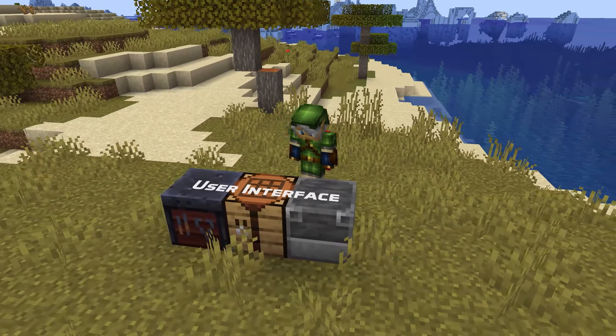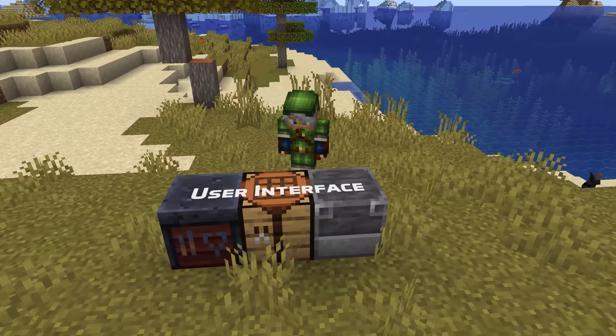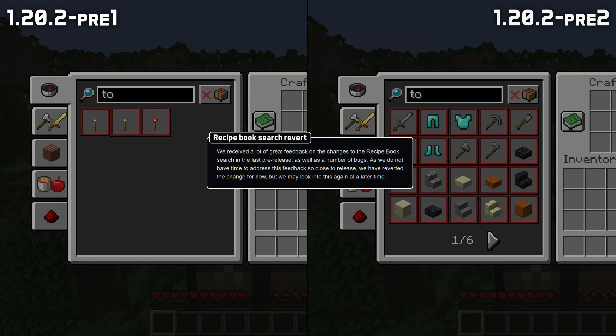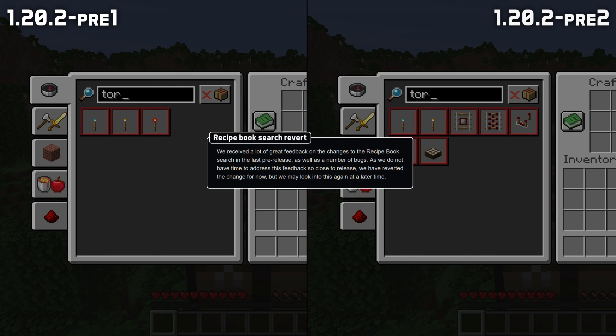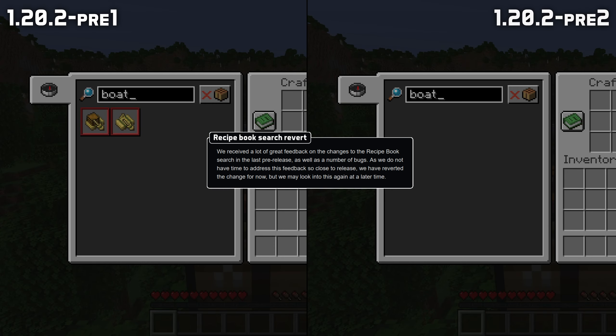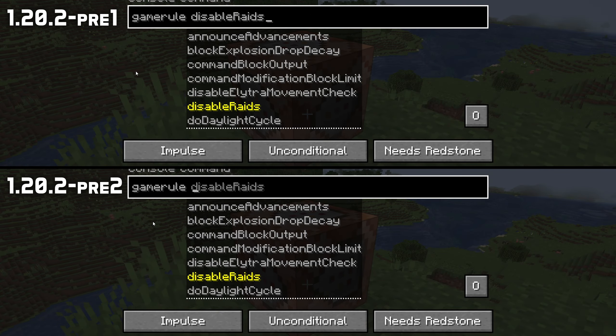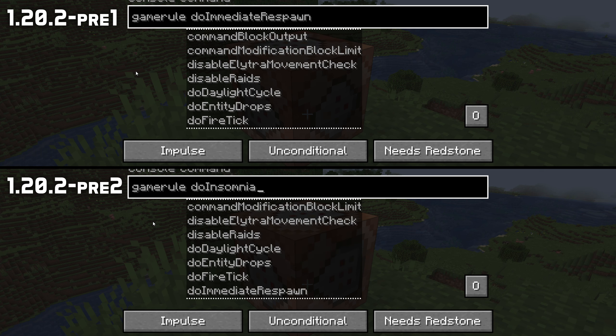In user interface news, the changes to how the Recipe Book's search works introduced in the previous pre-release caused a number of severe bugs and have been reverted. These changes may be back in reworked form for a later version but will not be a part of 1.20.2. In addition, it now once again works to click in edit boxes to move the text cursor, and you can now tab out of the console text field of the command block interface.